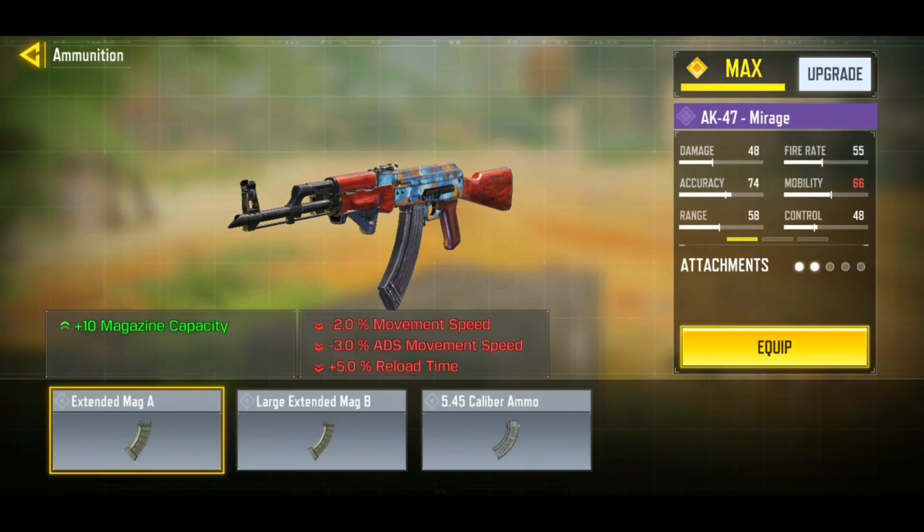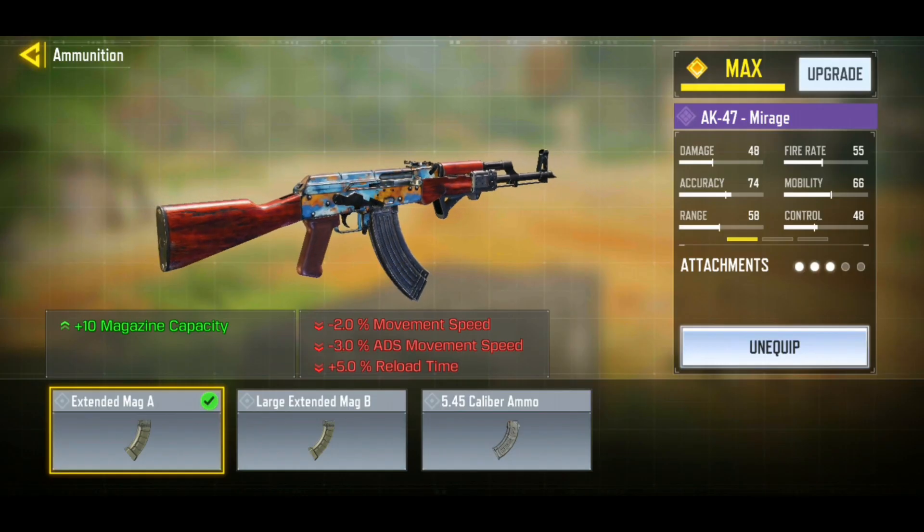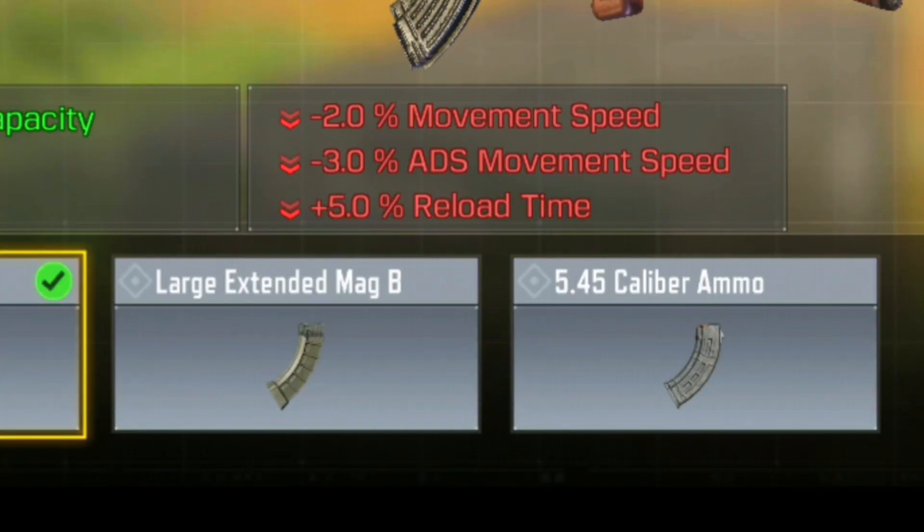Next for our ammunition, you should go ahead and rock the Extended Mag A. This gives you ten extra rounds, and I don't suggest the other mags because they would take down too much of your mobility.